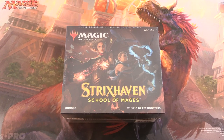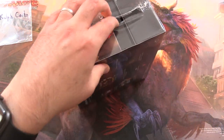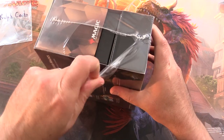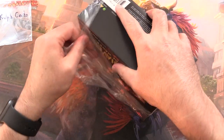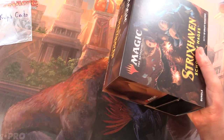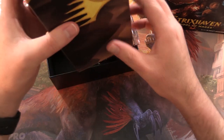Today on MTG Unpacked, we're getting stuck into a Strixhaven School of Mages bundle for a patron. Let's introduce the patron today — we have Ralph Cacho. Thank you for being a patron. Ralph is getting this entire box and everything in it. Hopefully we will defeat the curse of the bundles. We don't often do that great with bundles, but these packs will also contain the Mystical Archives, so that should get us a few more chances for goodies.